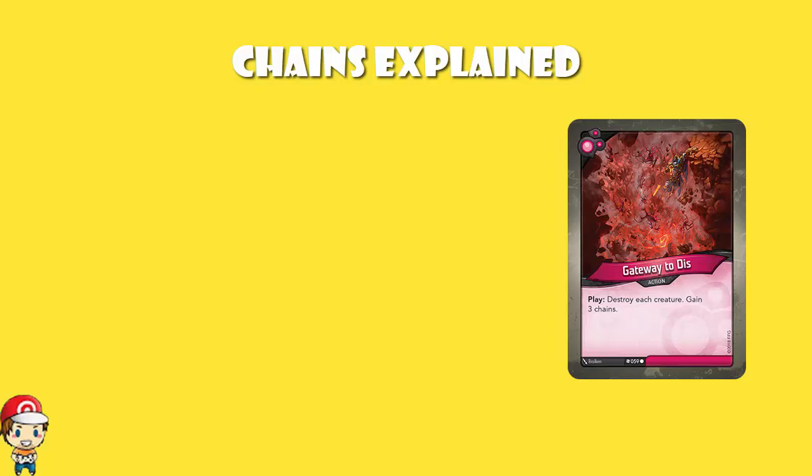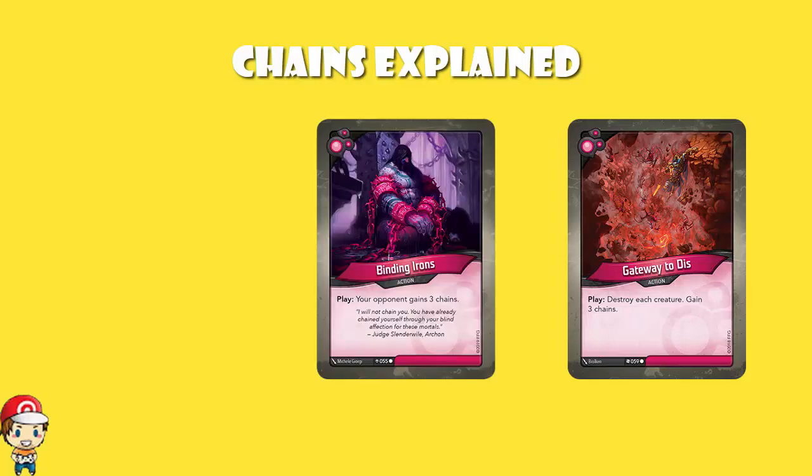As a final side note before we get rolling on the new cards, we did of course in Age of Ascension have Binding Irons, which is the only card up to date which actually chains your opponent. You play Binding Irons, your opponent gains free chains. That's it. That's what it does.